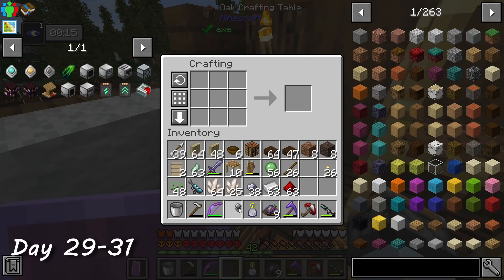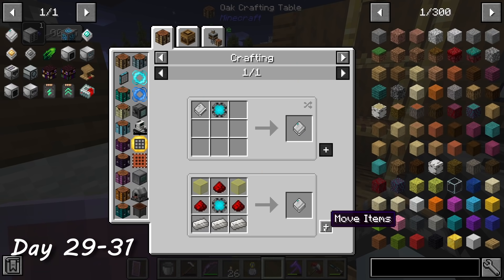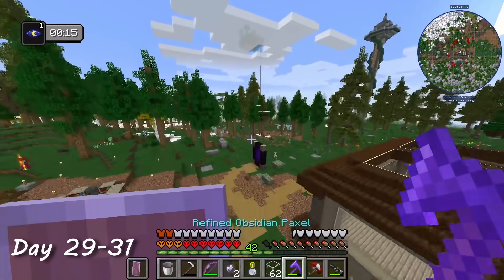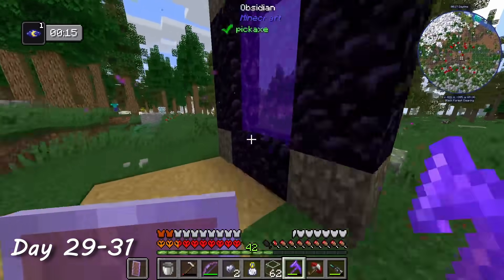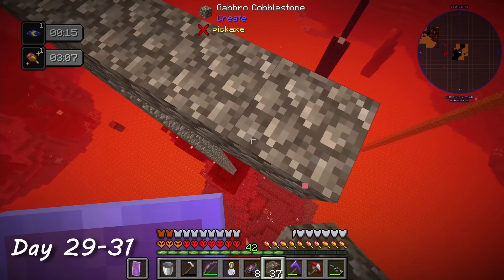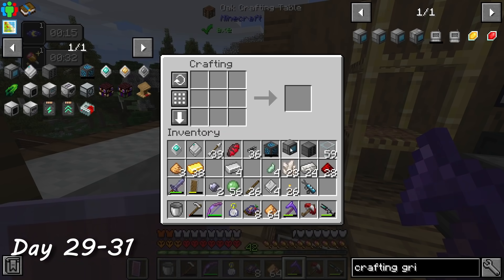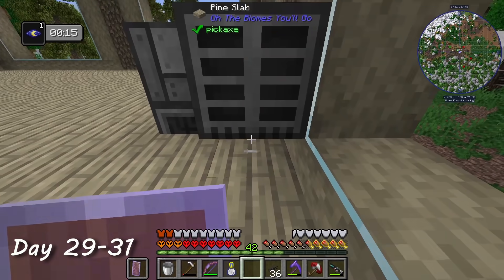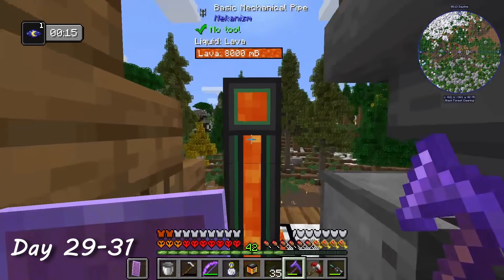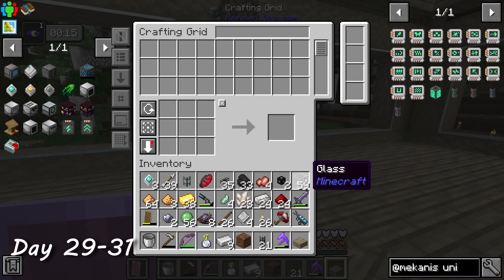From day 29 to 31, I started crafting the things I needed for refined storage: a controller, a 64k storage disk, and a disk drive. The last piece was a crafting grid, but that needed glowstone which I forgot to get from the nether — so back I went. I couldn't find any easily reachable glowstone, so I just pillared up to the ceiling to collect it. I headed back home and made the crafting grid, then set up all the components in my new house. I brought over my lava power system, routed cables under the floor, and the system was finally online.